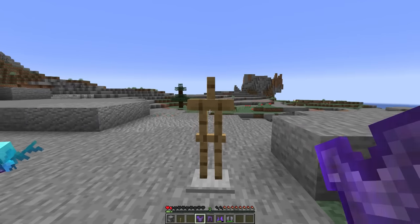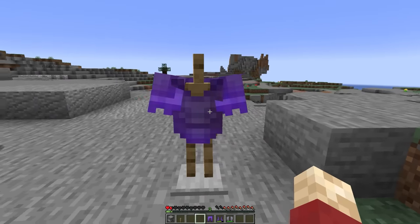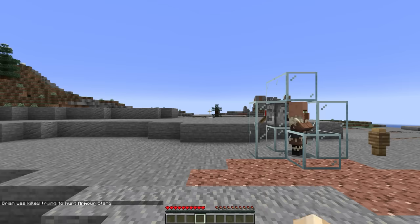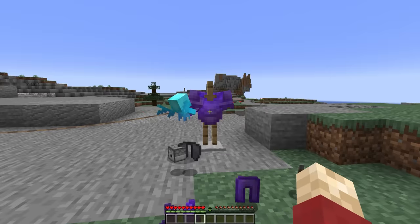Now probably the most embarrassing thing you could ever die to in this game is an inanimate object like the armour stand. 'Grian was killed trying to hurt armour stand.' I think I deserve that — shouldn't be punching armour stands. Incredible.